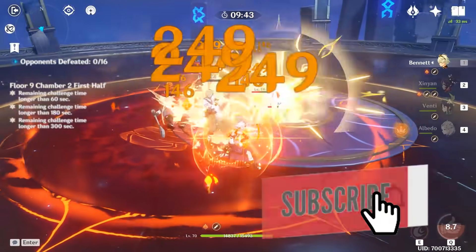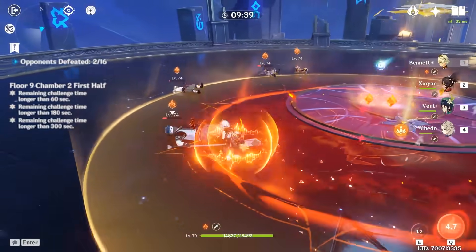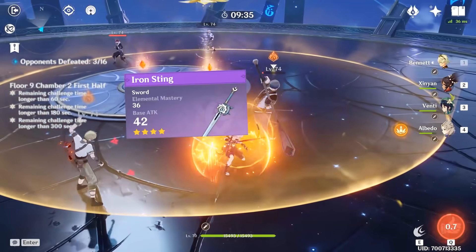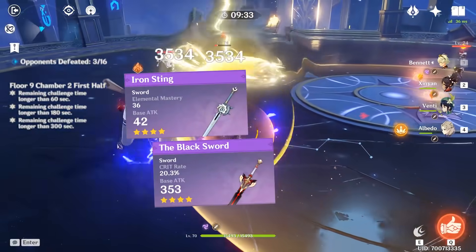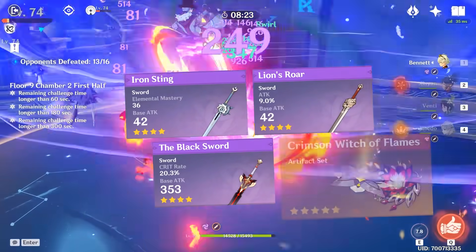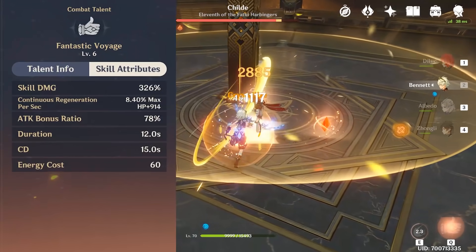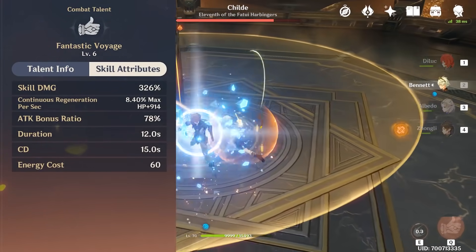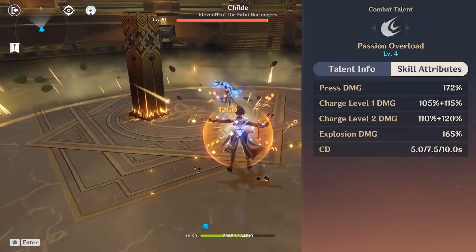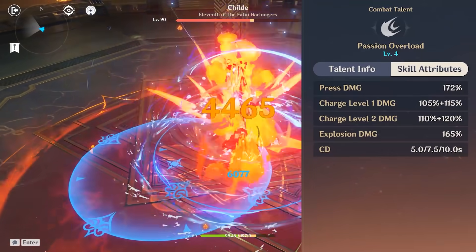Speaking of damage, it's worth mentioning that Bennett also works as a fully dedicated damage support teammate, but he requires a bit of a different build. For weapons, Iron Sting from the Blacksmith is a superb choice, while the Black Sword, Blackcliffe Sword, and the Lion's Roar all provide great substats and passive skills. As for artifacts, the full set of Crimson Witch works best with him. When you're looking to invest your weekly boss materials, prioritize maxing out his Fantastic Voyage as your first talent, unless you're focused on making him a damage support, in which case his elemental skill should be your biggest priority.